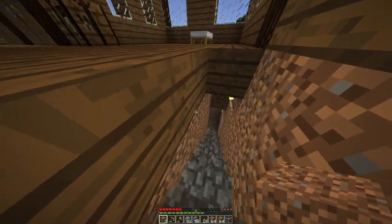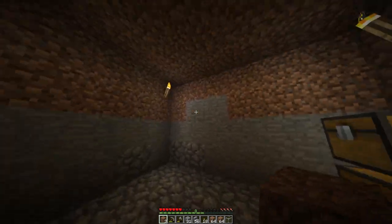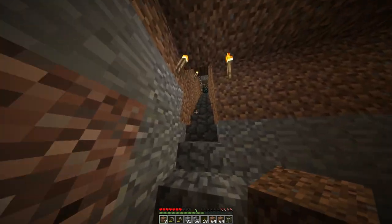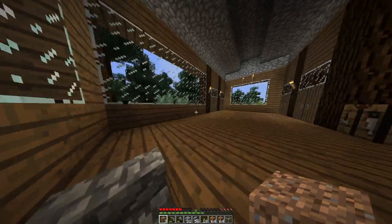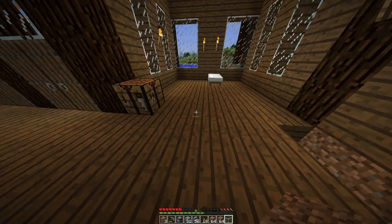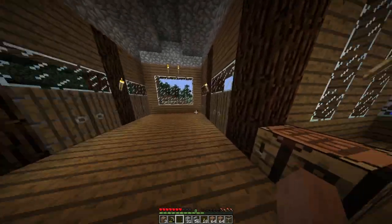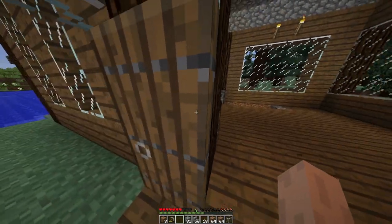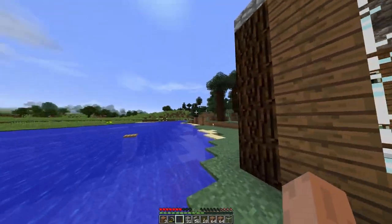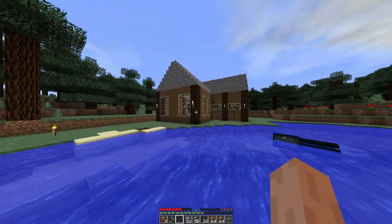All right guys, I'm back and yeah, we got the basement done — it's not that bad. I'll probably customize it later in the series, probably make it all cobblestone. I think we're good with the house for now. Let's go ahead and place the furnace down — I'm not sure where to put it yet, we'll change it later. This house isn't looking bad at all. I like it — hope you guys like it too. Let me know in the comments if you want any changes.